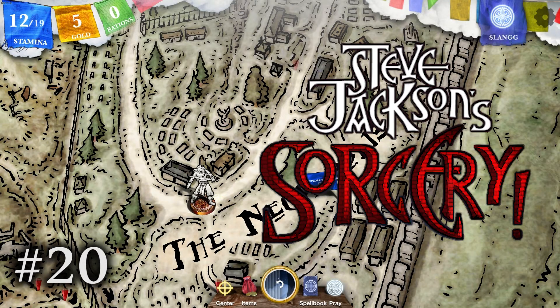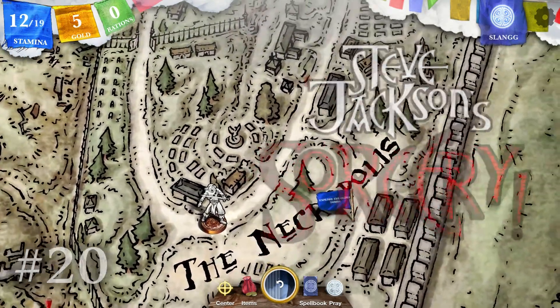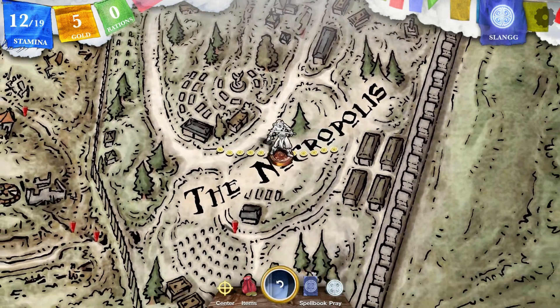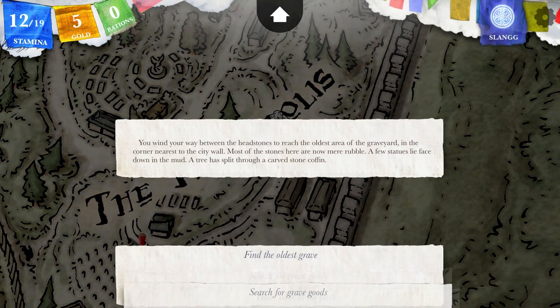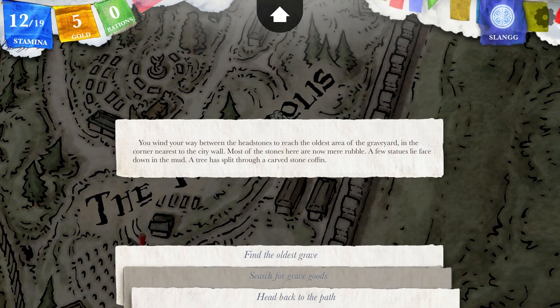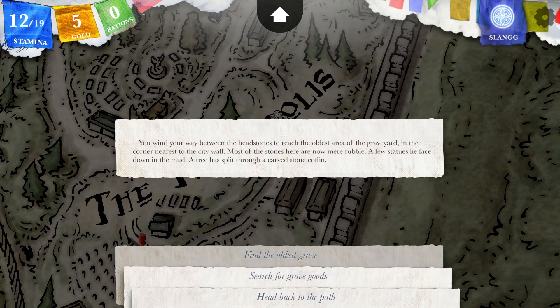Greetings everyone and welcome back to Sorcery — this should be the last episode. As long as we reach the north gate and finish the game, we get some stamina back. We don't have any food anymore, and we wind our way between the headstones to reach the oldest area of the graveyard in the corner nearest to the city wall. Most of the stones here are now rubble. A few statues lie down in the mud; a tree has split through a carved stone coffin.